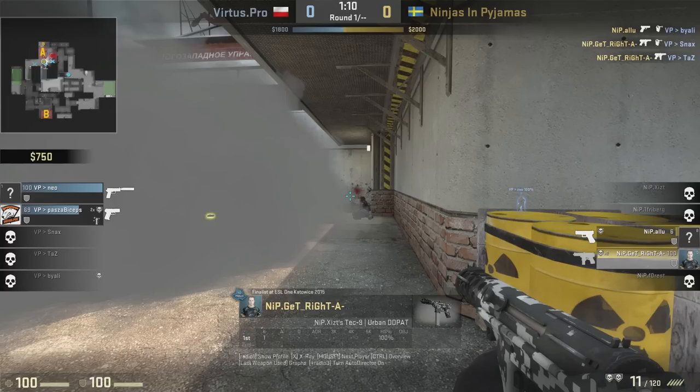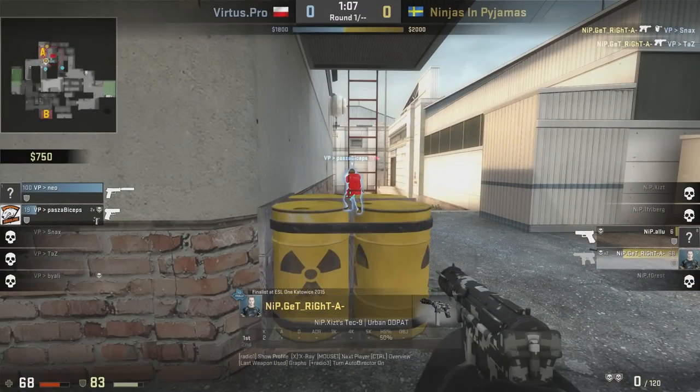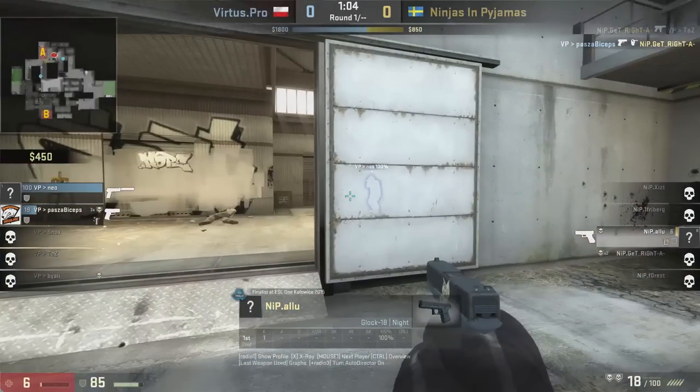Does GetRight even have to practice aiming? Because every time he kills a player, they don't know where he's coming from. And then comes the part where... that is just bad. Maybe he should have practiced with aim a little more. And he's dead. Puts Alu into a one versus two, and at this point it's kind of tough.